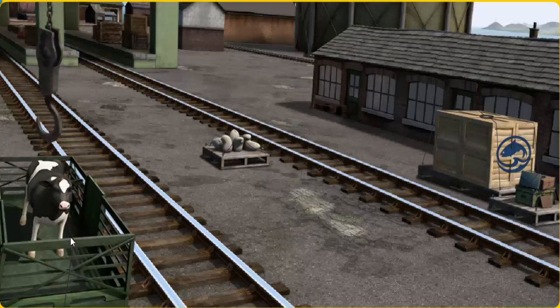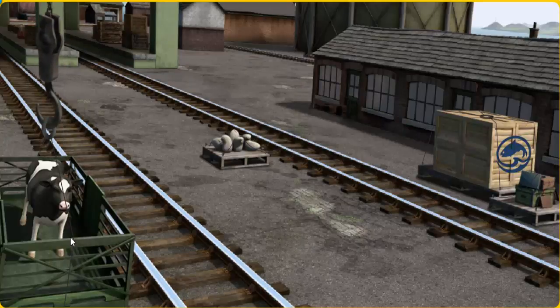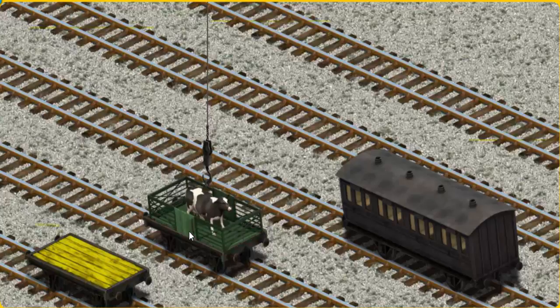That's it! Let's lift and load. Now the cargo must be loaded. Show Cranky where the red flatbed is. There you go!